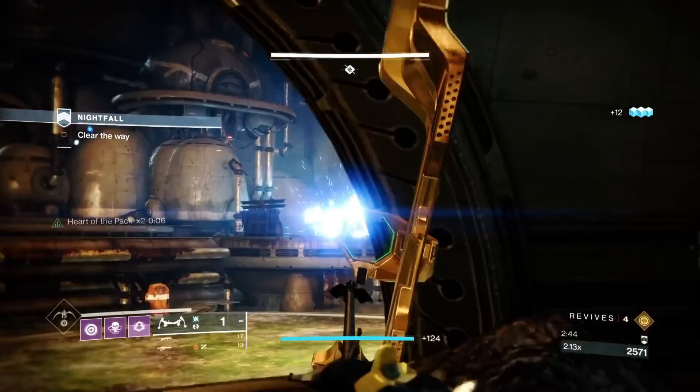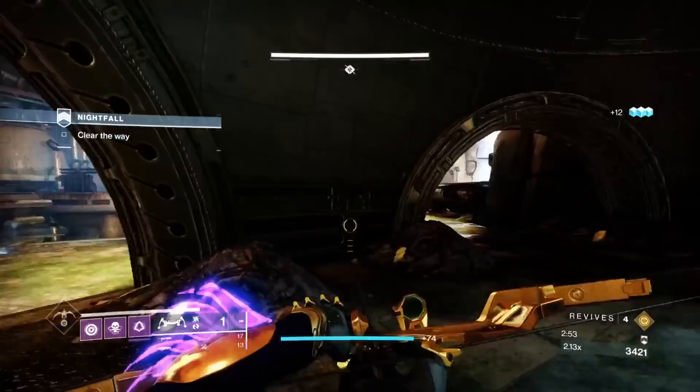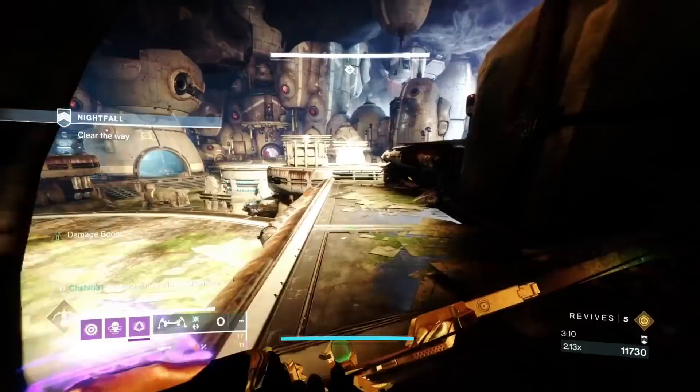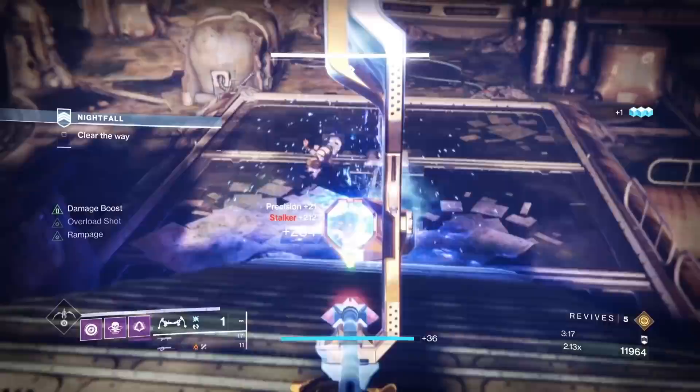You can shoot the explosive barrel for additional ammo. These barrels respawn after a while in certain areas. If you kill an enemy and don't tag the enemy, you don't get ammo. However, if you tag the enemy then shoot the barrel, you will get ammo. So if you're going to kill an enemy with the barrel, shoot them first if you can.